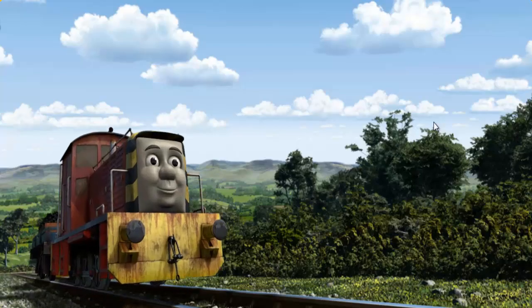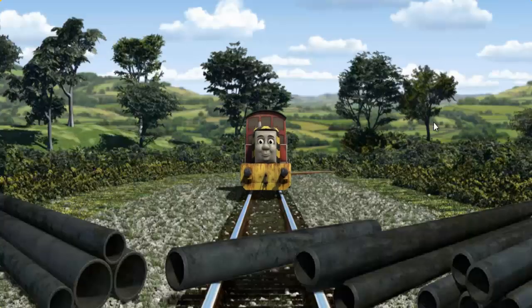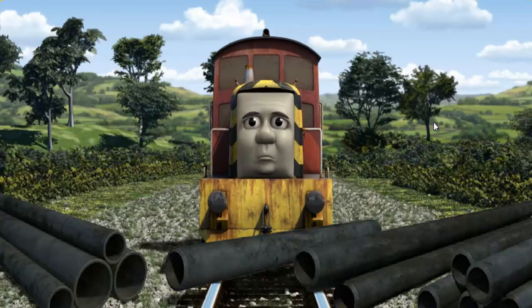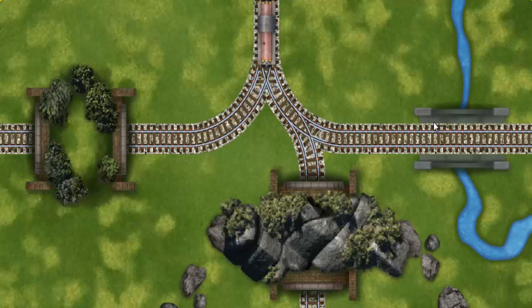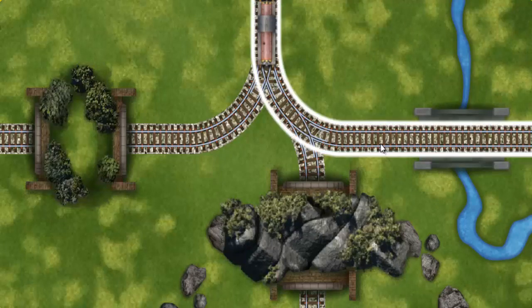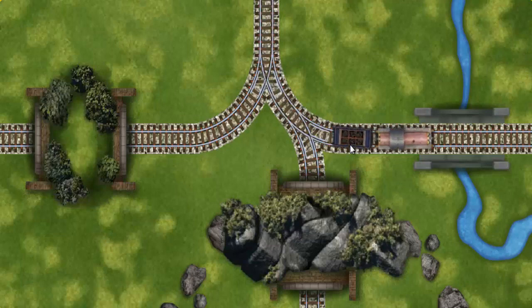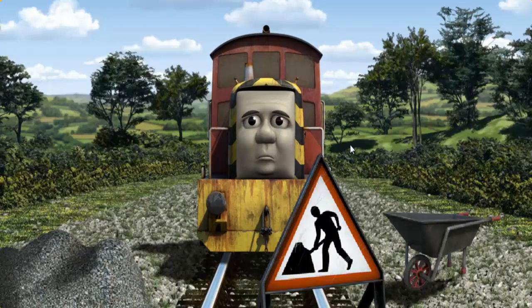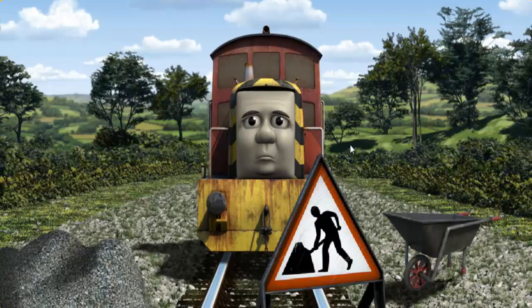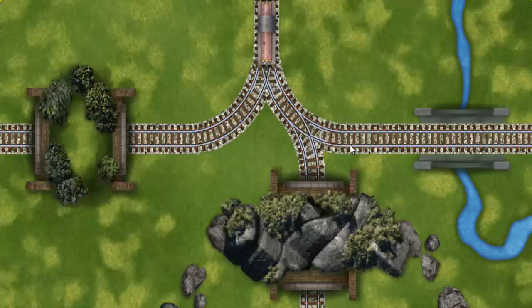Salty went through the countryside. Find the track that goes through the hill. Salty was on the wrong track — he would have to go another way. Help Salty find the track that goes under the bridge.